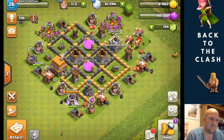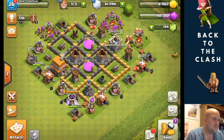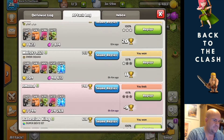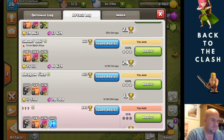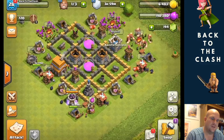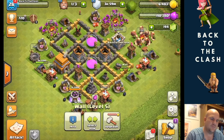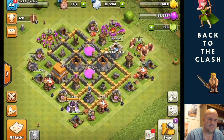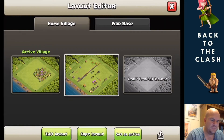We're doing pretty well because loot has been quite easy to come across. If I go to the attack log, I got quite a few decent attacks just getting in the loot, which really does help when these wall pieces are 20,000 apiece — so that is good.